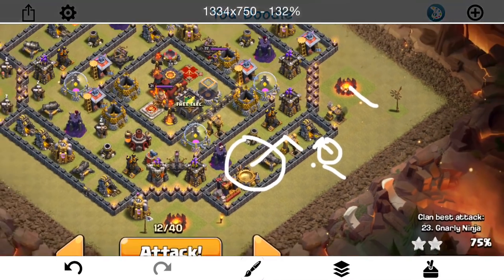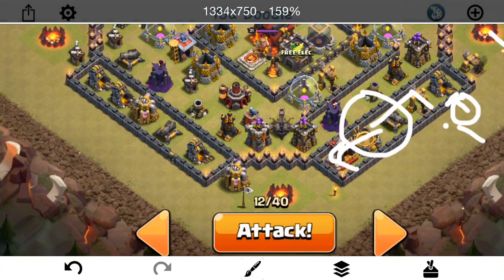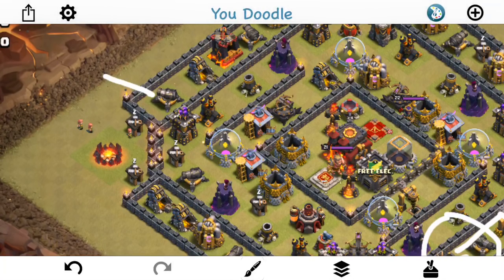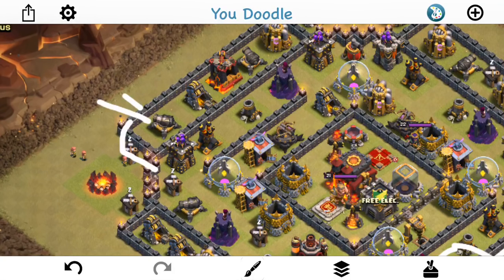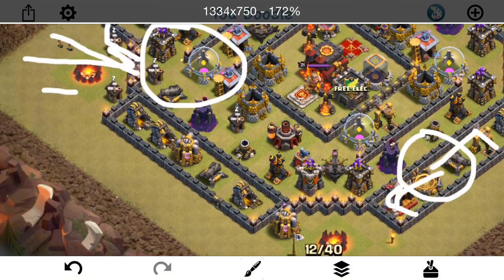And I also have the ability if I need it — I'm hoping I won't have to use it. As she's making her way this way, I'm going to drop my golem like that. Should tank for everything, including the X-Bow, and just a wizard behind to take out that cannon. The golem is sure to reroute back like this, because that's the next closest defense. And as soon as it does, I'm going to drop some wall breakers. Because that cannon goes down, they should target that wall and let everything in there. And then the main thing is my king and probably two Valks — let them make their way on in and clear out this section of the base. So now the funnel is being created.